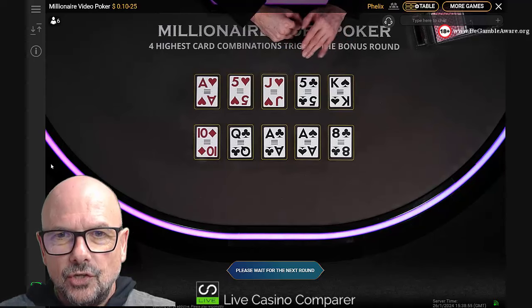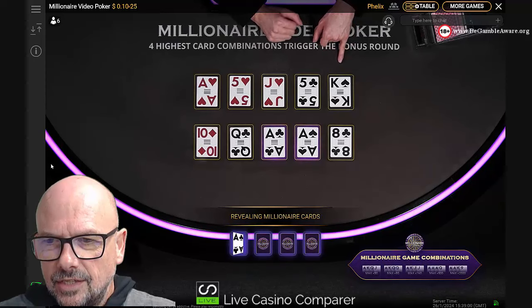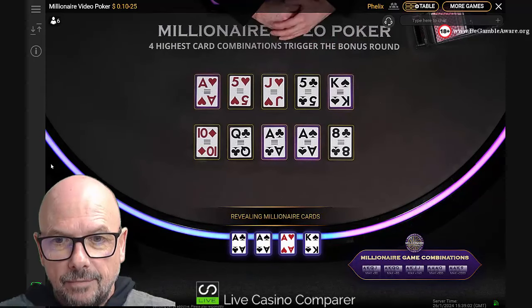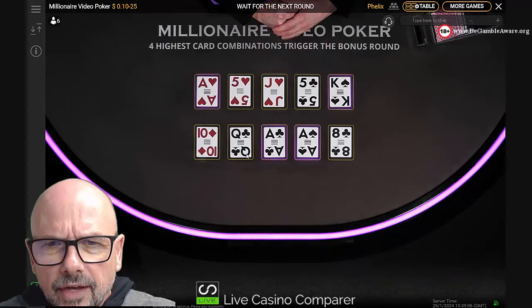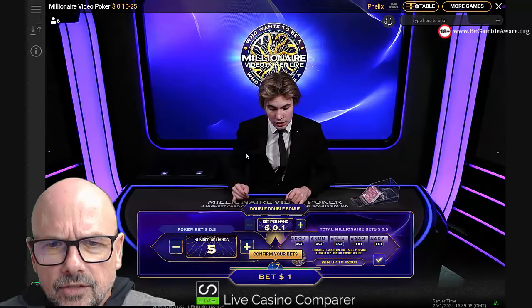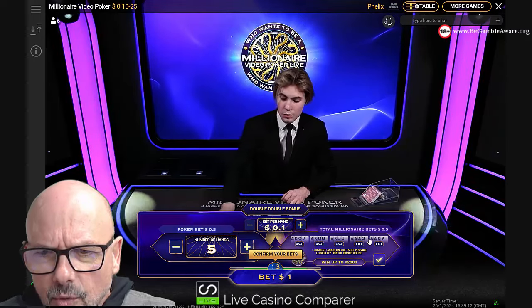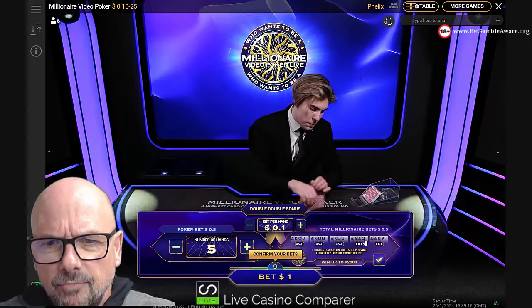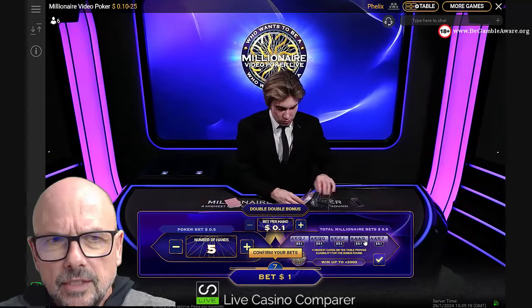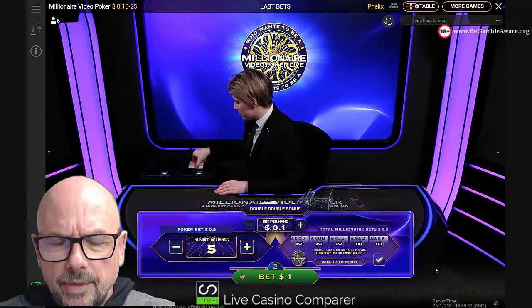We've got three aces and a king — actually three aces and a queen and a king. Hang on, there's a queen there; we should have had the bonus round! Three aces and a queen gives you the bonus round — they've got that wrong, that should have been a bonus round. I'm not sure why they've done it, but anyway.